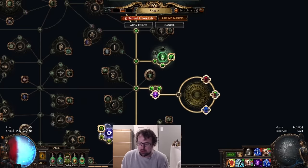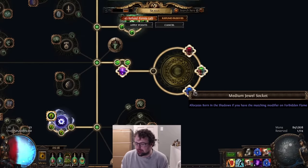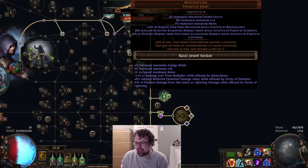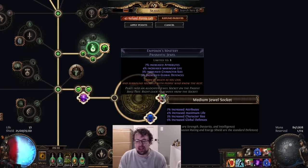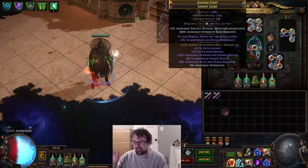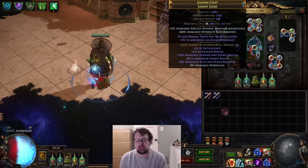One upgrade we went for was Voices so we could squeeze in the Born in the Shadows jewel, along with a Watcher's Eye with Phys taken as, as well as getting ourselves an Emperor's Mastery to help with the attribute scaling. We are scaling it — we're up to 1,900 intelligence, which means our chest piece with 10% less damage per 100 intelligence means we're up to 10% less damage taken from the chest piece implicit.